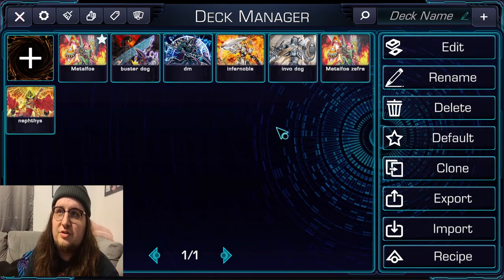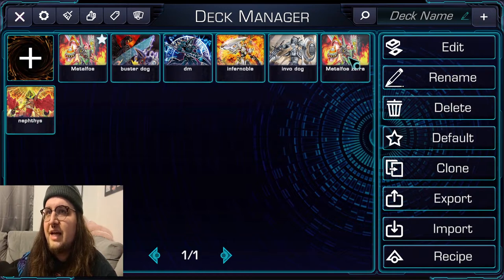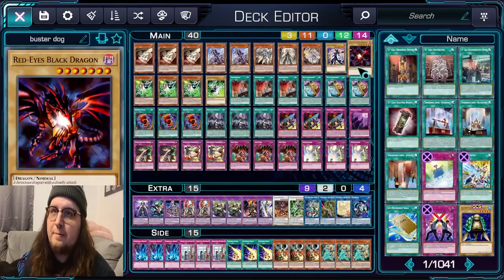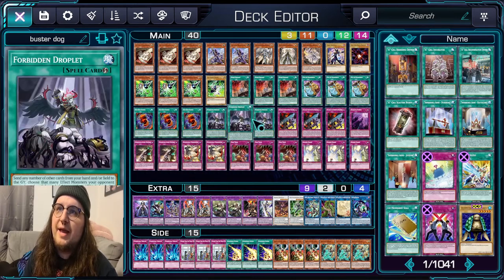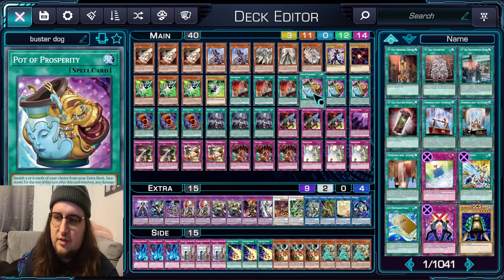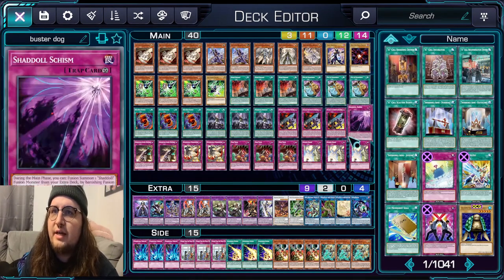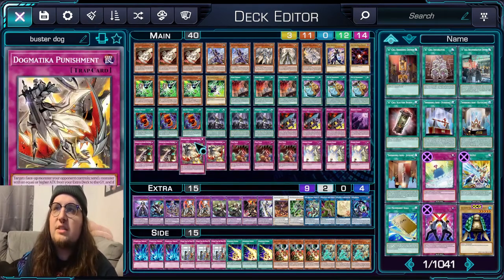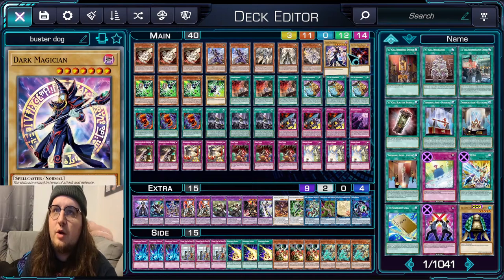The deck we'll be playing is the Buster Blader Dogmatica deck. The reason I want to go through the ladder with this deck is because with the bans of VFD and Zexal and the recent banlist developments, a lot of people are projecting a more combo-heavy meta — which this deck kind of crushes on winning die rolls. It's just a very consistent list overall.